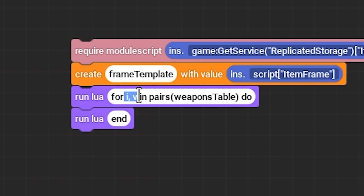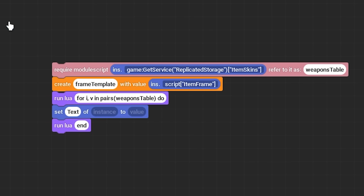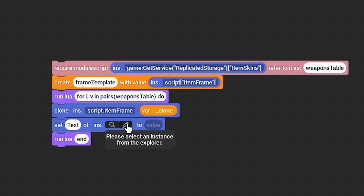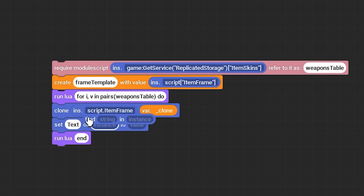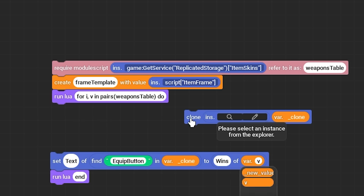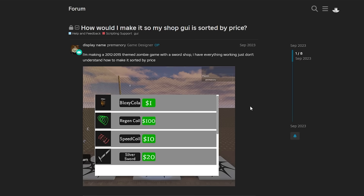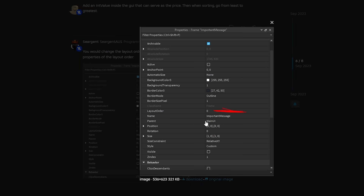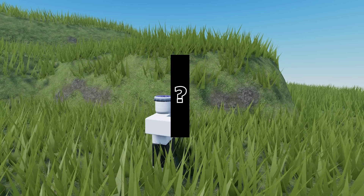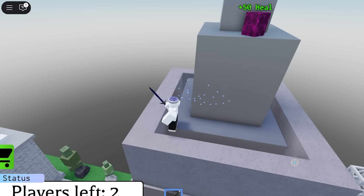After that, I use the item values to set the text. The shop items weren't in order of cheapest to priciest, which looked ugly. After some forum research, the solution was simple: set the layout order of each text box to its price, which orders them automatically. To let the server know what sword you have equipped or can buy, I added a value in the player that saves the current equipped weapon, usable at the start of a normal match and changeable when the player wants. And look at that - it's working.